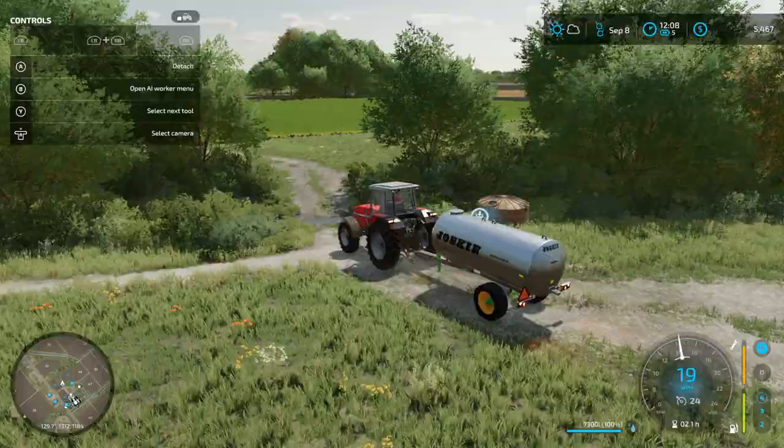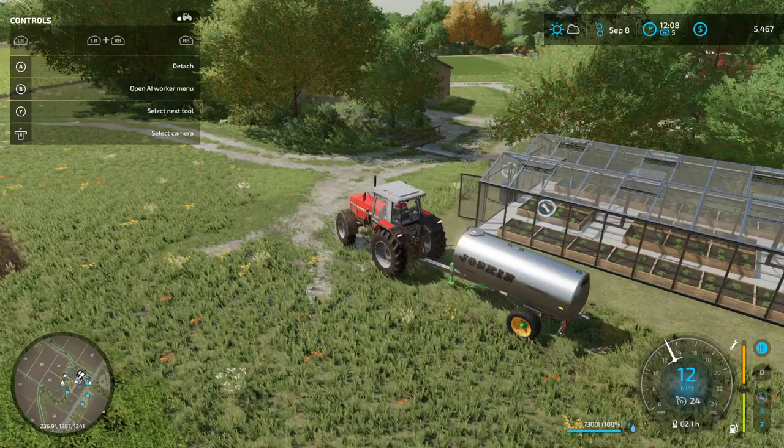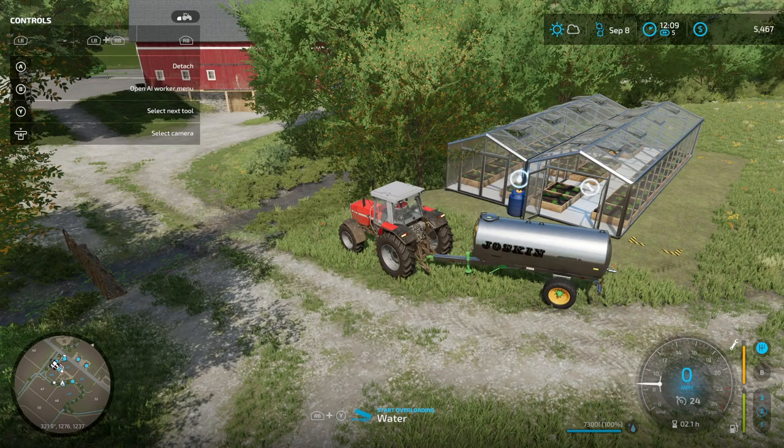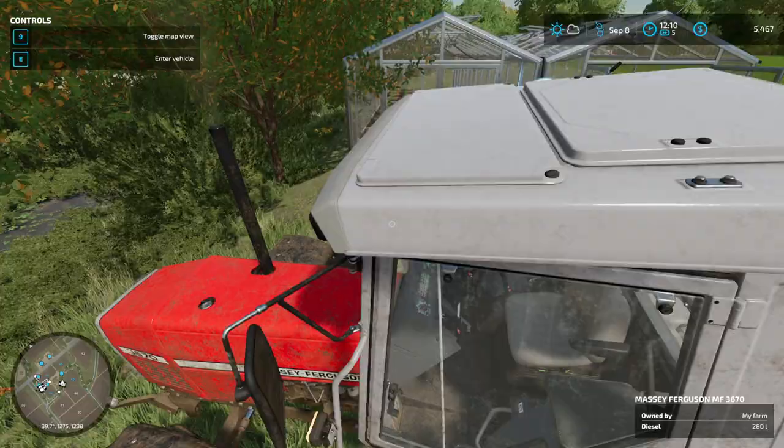Let's fill up the rest of the greenhouse — I have some strawberries growing in here. I'll unload. It was already decently full, so I might have some water left over in the tank. Let me empty it all out.